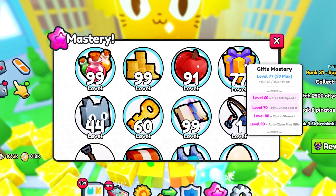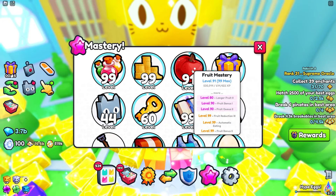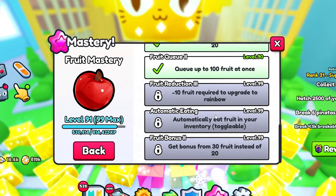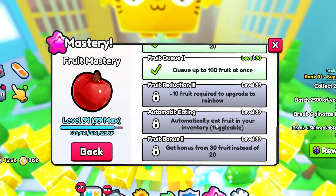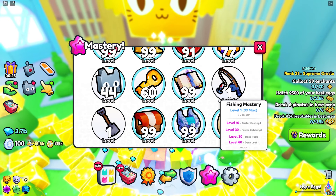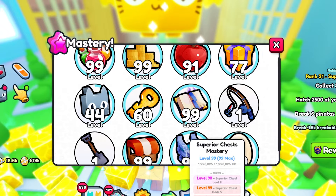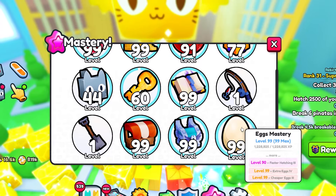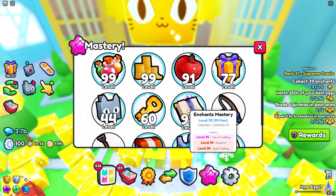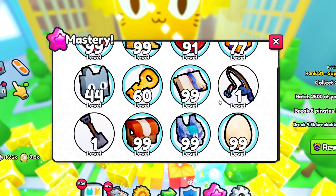I'm probably going to go with the gifts mastery, or maybe the fruits — if I max that out it will automatically eat fruits in my inventory, which sounds pretty nice. If you don't have any masteries maxed out and you get your very first potion, I'd suggest using it on either the breakables or the egg mastery. After those main four, the others aren't as important.